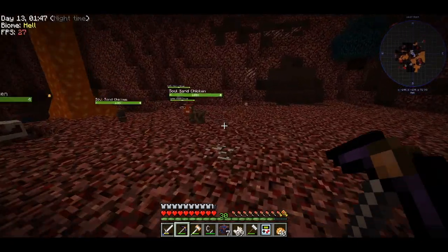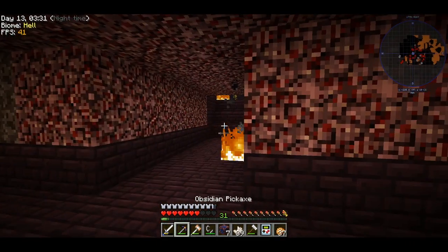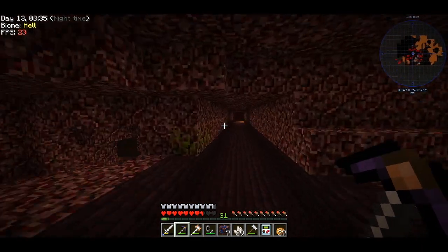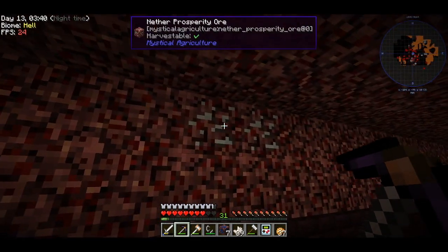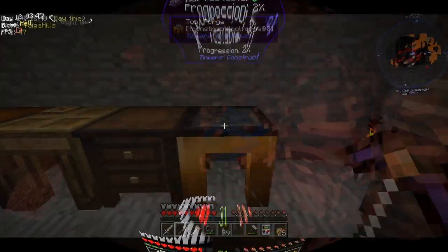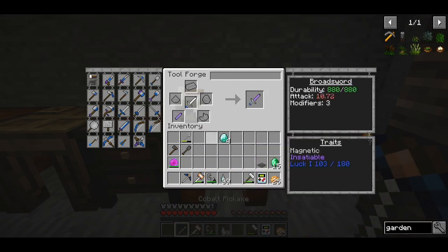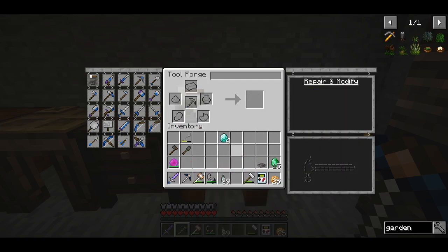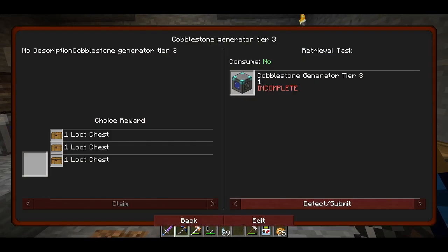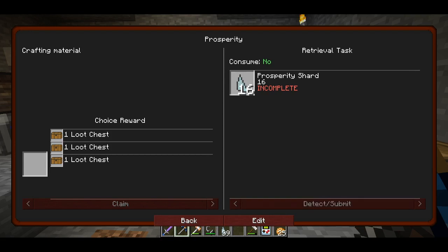I've always hated the Nether. Let's just get the cobalt and go back. We found a prosperity orb too. Our journey to the Nether was very successful — we now have a cobalt pickaxe and a manyullyn sword. The sword damage went from 6 to almost 11, which is great. And since I got a lot of prosperity shards I can also complete a quest.